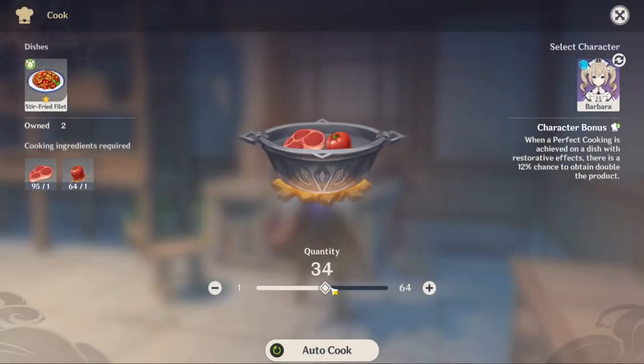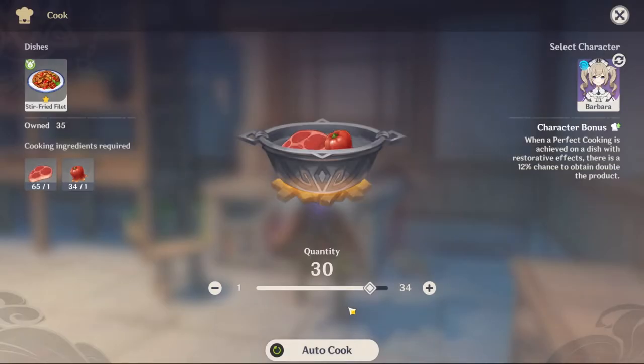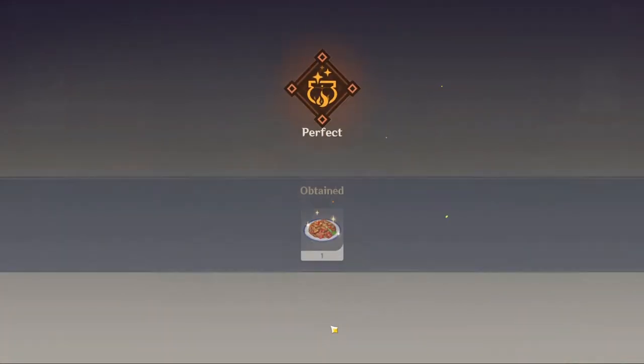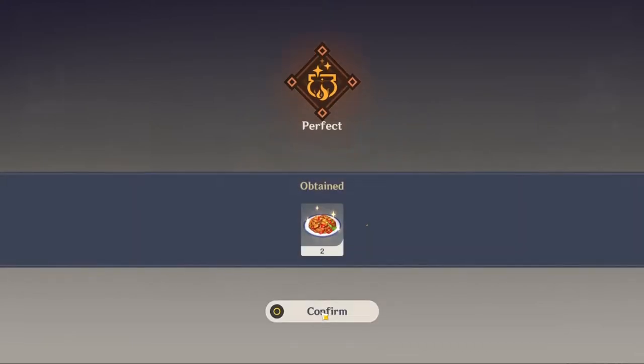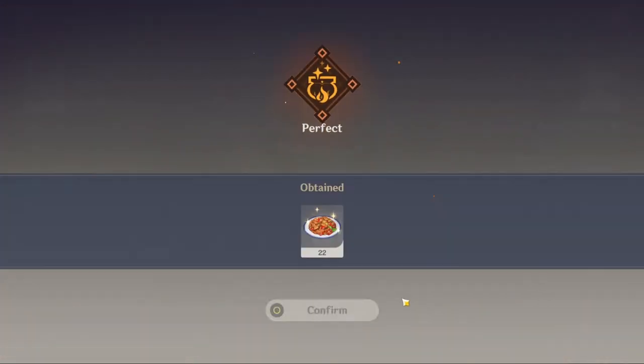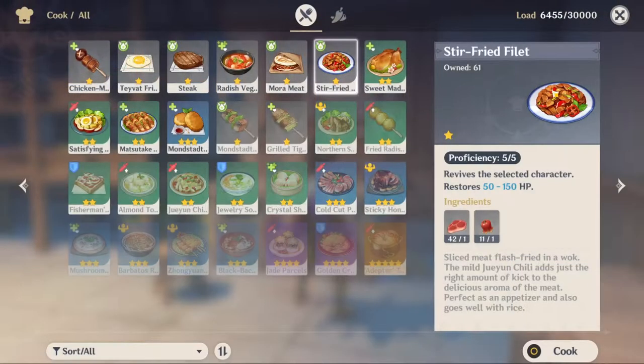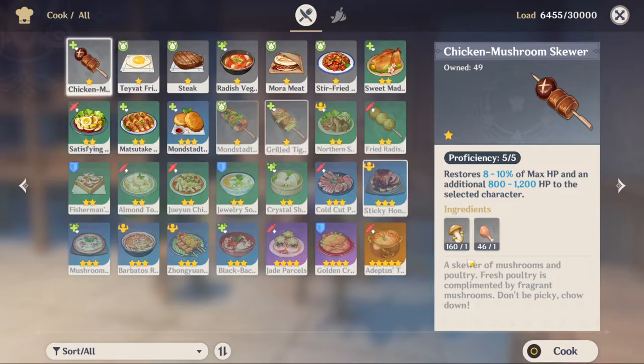Why is cooking important? Some people don't run healers, and others don't realize how important healing will become — especially with a rumored instant eating shortcut coming in a future patch. Barbara is a free hydro healer who also has a 12% chance to increase cooking results, similar to Sucrose but with food. I noticed doing dishes in larger quantities gave better results. When I cooked 30 dishes and got a result of 33, the three extra didn't show as a separate plate — they're included in the total count, which threw me off at first.